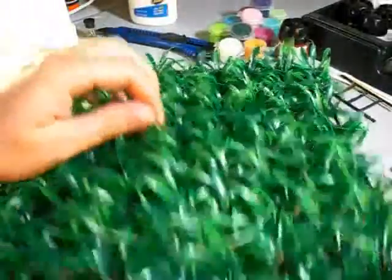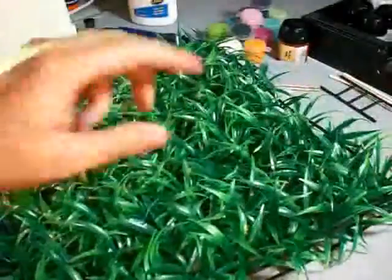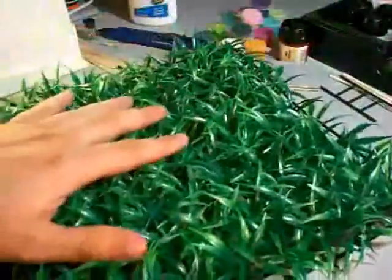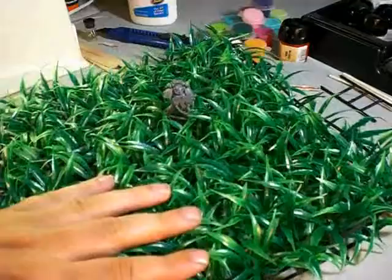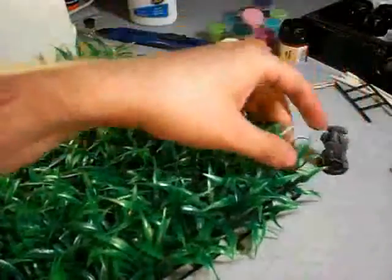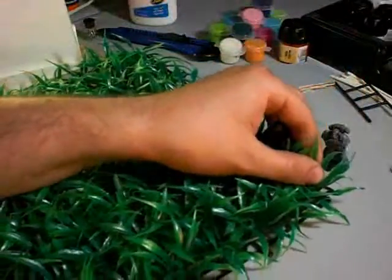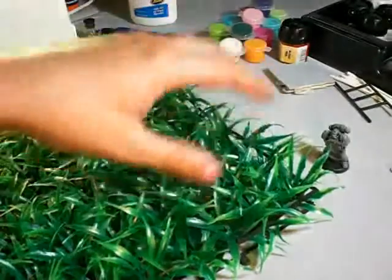Here's my big bag of stuff that I bought at the dollar store, and I'll just unveil them one at a time. First thing I bought was this nice little grass mat. It came with a plastic back to it that I'll just rip pieces off as I need them. I was thinking these could work great for tall shoots of grass. I can just pull off one or two of these at a time and glue them on to whatever I'm using for a terrain piece.